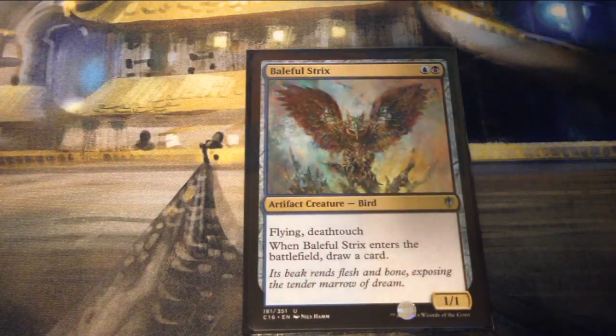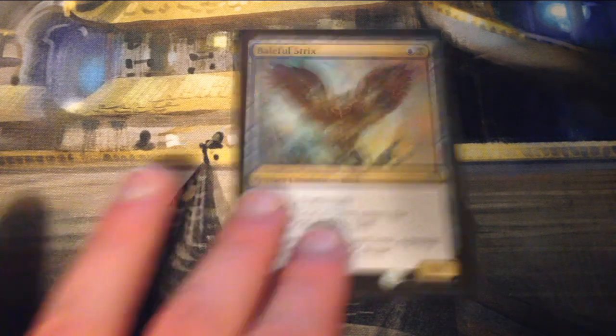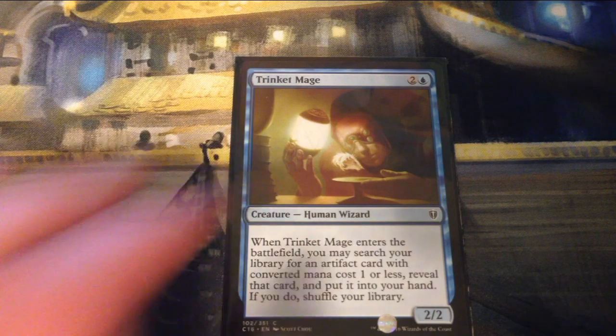Baleful Strix is a blue and a black for a 1/1 artifact creature Bird with flying and deathtouch — when it enters the battlefield, draw a card. It's banned in Modern, I believe. Trinket Mage is two and a blue for a 2/2 creature Human Wizard — when it enters the battlefield, you may search your library for an artifact card with converted mana cost one or less, reveal it, put it into your hand, then shuffle your library.